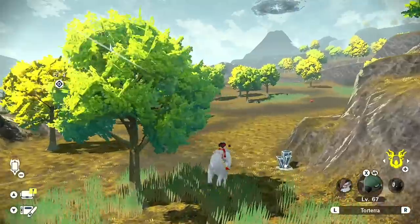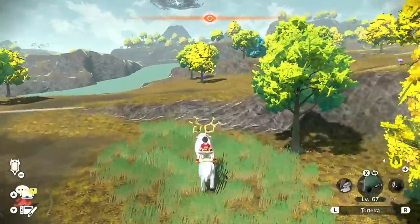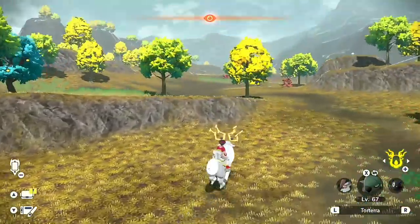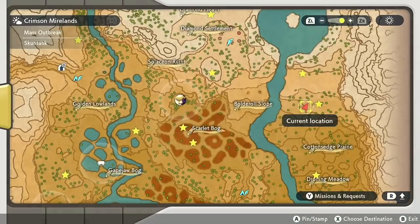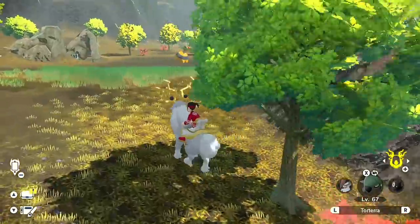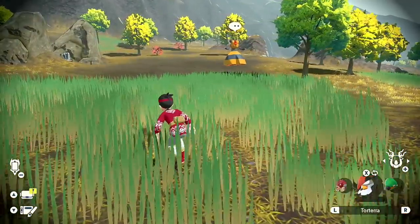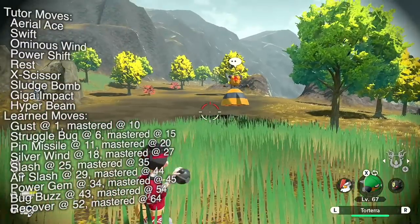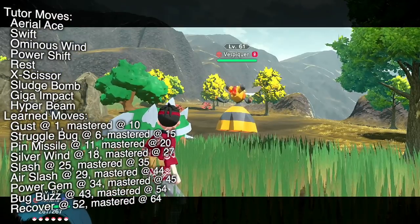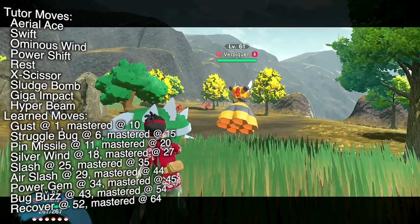If we start going up the giant ramp that exists here, once we get over the top overlooking the Cotton's Edge Prairie, you're going to find this big old Vespiquen. This one is also quad weak to Rock. Imagine hitting a Stone Edge — not me — but it's too stunned, so we go for the strong style.